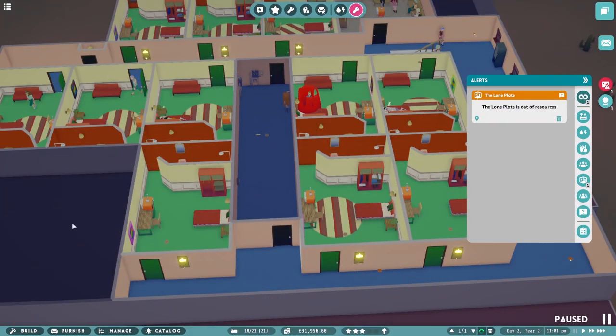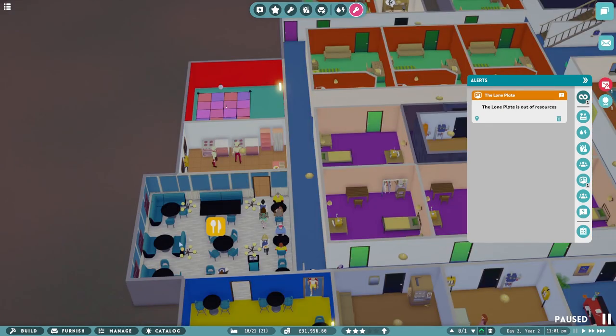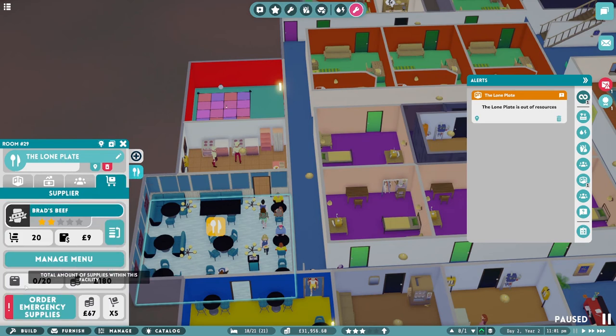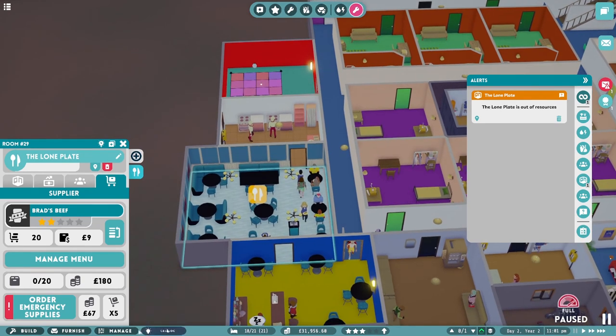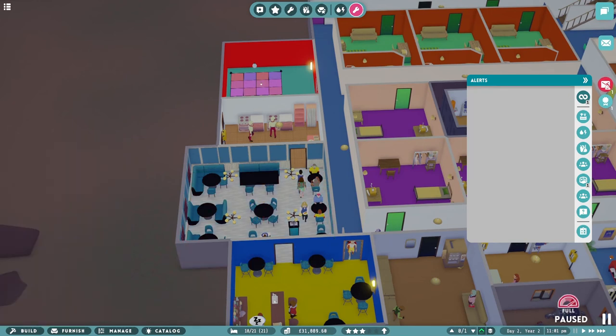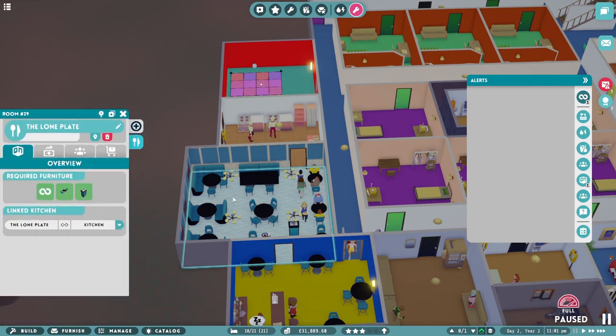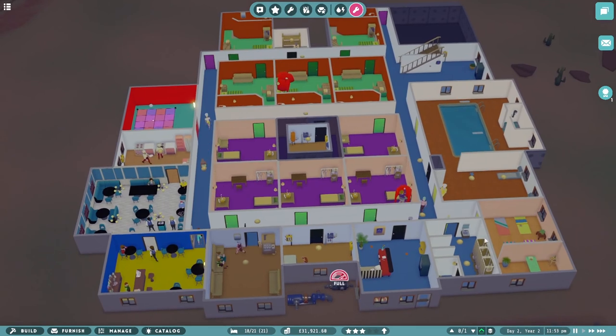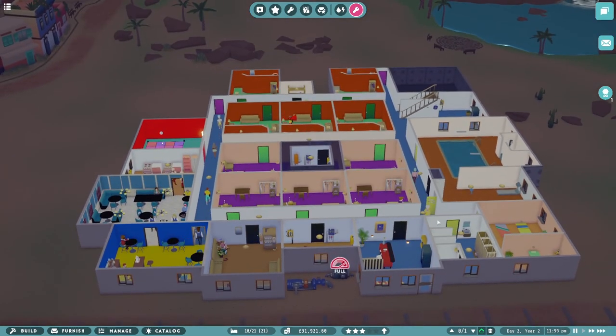Oh, the loan plate is out of resources. That's true. I was looking at that and I thought — you see this number down here? And it was five out of 20. And I thought, that should be enough to be going on with. But clearly it wasn't. So I need another set of supplies. Order emergency supplies. Yep, that's that done with. So have you actually made money yet? Yes, 30 quid. 11 o'clock at night. Okay, that alert's gone. We're approaching midnight, we should get our daily review right up.